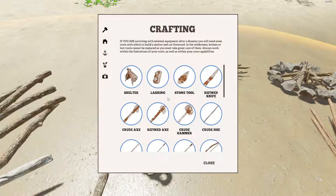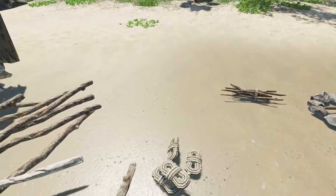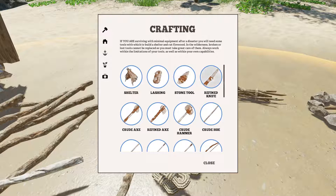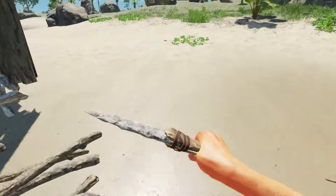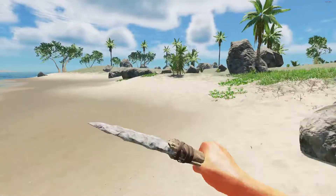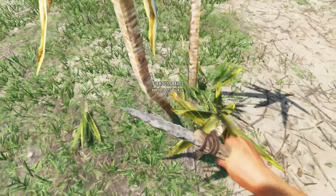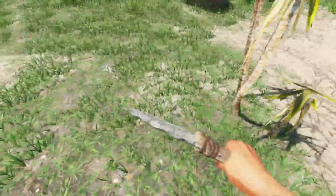Let's make lashings because we need two more. We need a refined knife — oh, we can actually make that now. We don't need more lashings though. But let's go get our boar — the refined knife should let us butcher it. Oh, a yucca tree! Excellent — all them lashing materials.